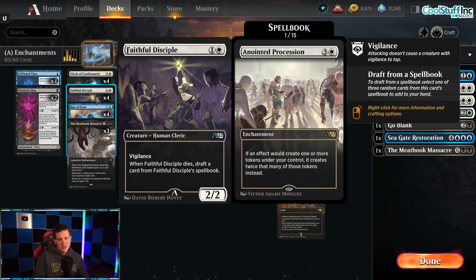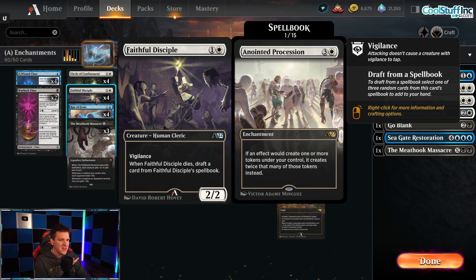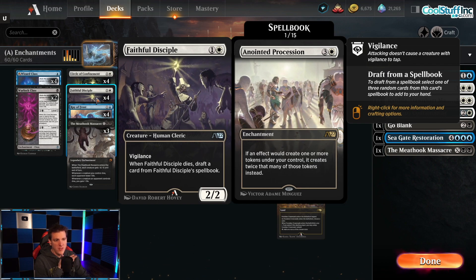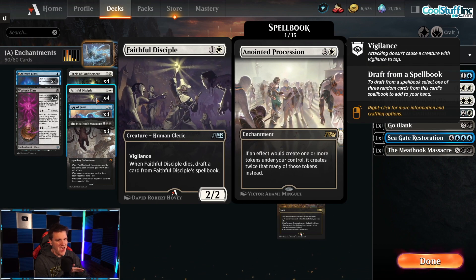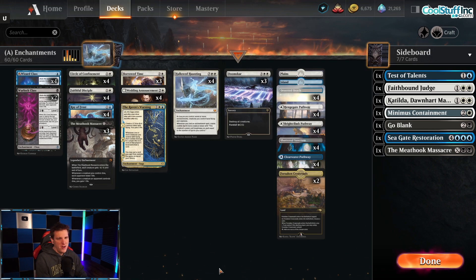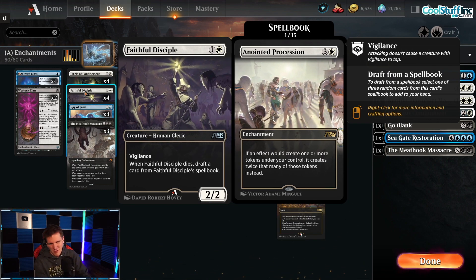Faithful's Disciple is one of the alchemy-exclusive cards that's really good for this deck. When Faithful's Disciple dies, you draft a card from the Spellbook, which is 100% enchantments. The one at the front, Anointed Procession, combined with Hollowed Haunting basically doubles your tokens — it's an absolute banger. It also doubles your tokens from Wedding Announcement and Raven's Warning. You're going to see some excellent Faithful's Disciple content in this video.